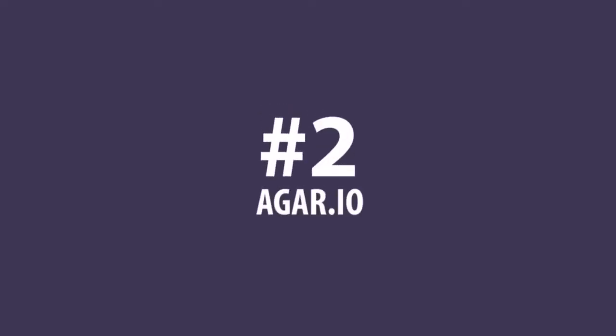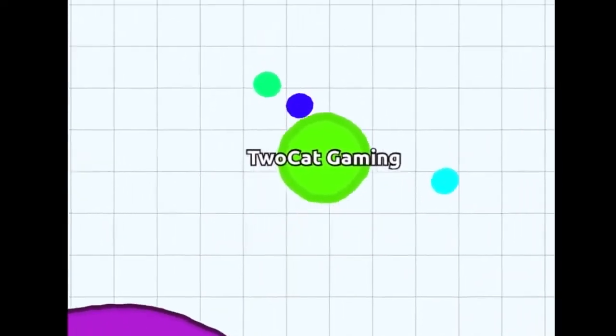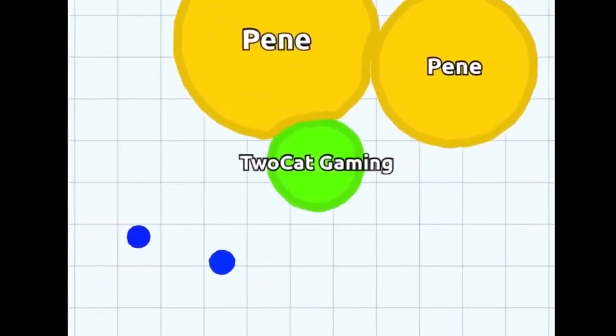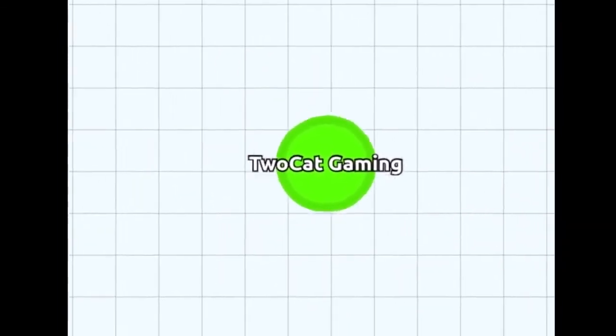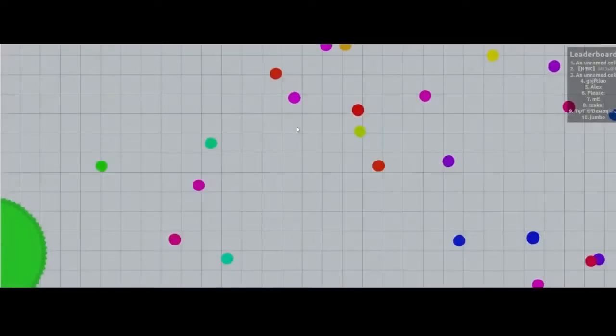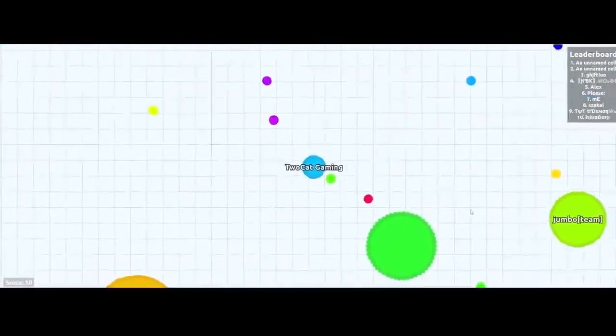At number 2, Agario is a massive multiplayer online game where you control a cell. The objective is to eat randomly generated pellets to grow your cell so you can eventually absorb other players and become the biggest cell. You must also avoid viruses because they can split your cell into many pieces, leaving you to absorb them before anyone else does.